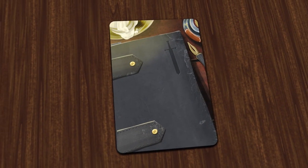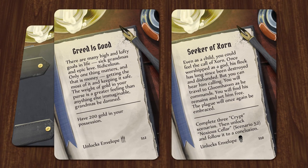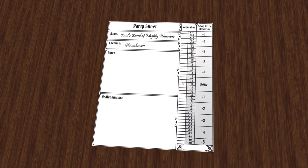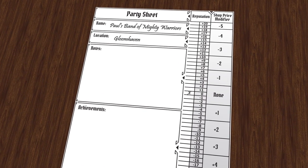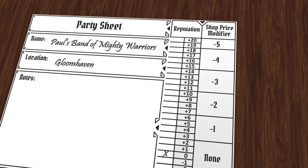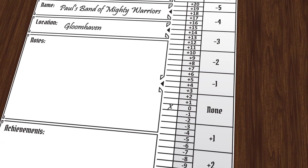Every new character also starts with a personal quest. Draw two cards and choose one — this is your character's primary goal in the campaign. A group of characters who adventure together form a party, and certain pieces of information about the group are recorded on the party sheet. One important piece of information on here is the party's reputation, which will rise or fall based on the things that happen during the campaign. Reputation affects the price of items from the shops, but it can also have other effects on the campaign too.